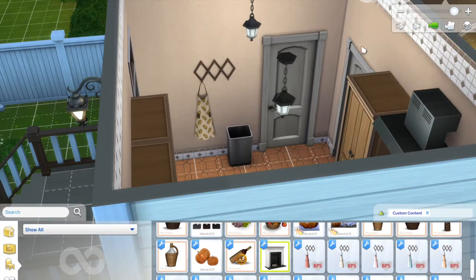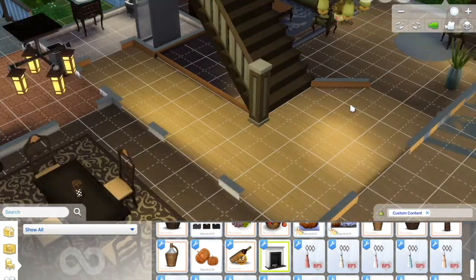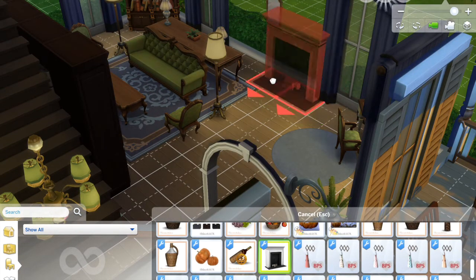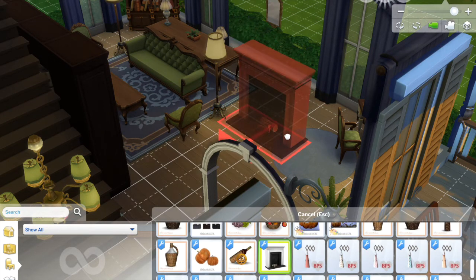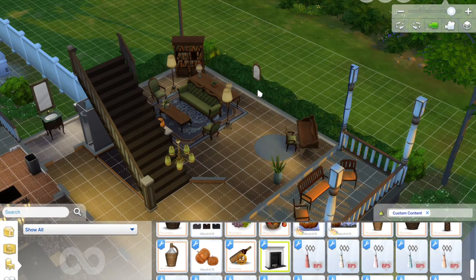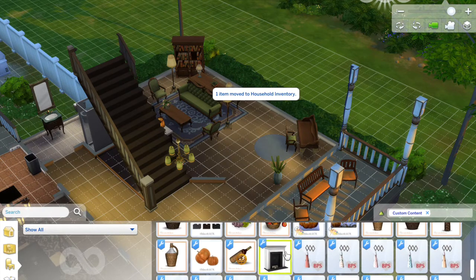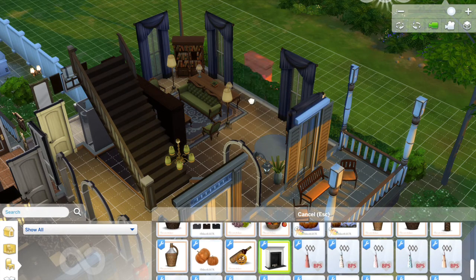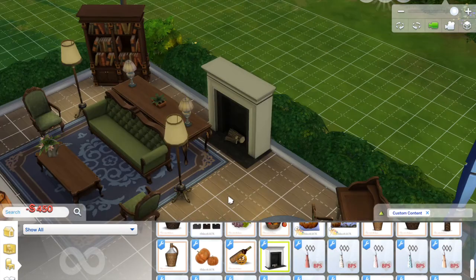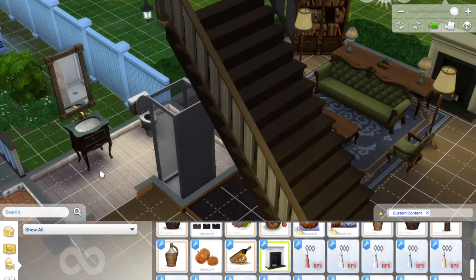There was some fall-type furniture I found as well. When you think about fall, Thanksgiving, and having family over, you think about fireplaces. When I found this fireplace I thought it was super pretty — I like getting different fireplaces from custom content for the variety. I'm going to move some things around to place it, and even though it's dangerously close to that table, I just liked it the moment I saw it.